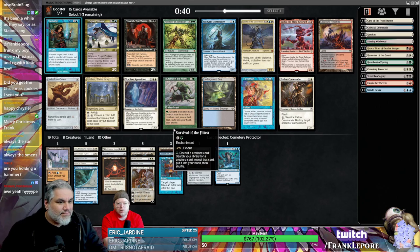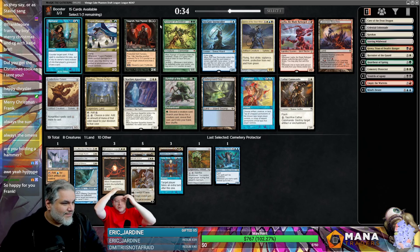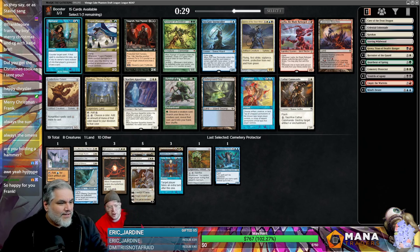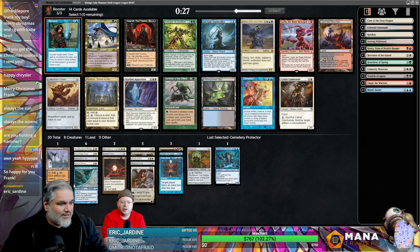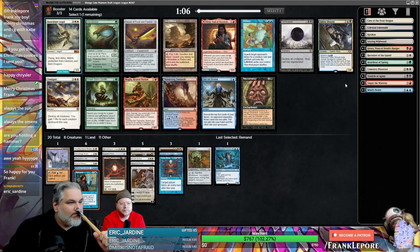Remand — I think it might just be Remand. This pack is not super impressive. Turnabout... We don't really have that many artifacts — we have like four. We can still get there I believe. Feasting Fan — that's actually not bad; it's an artifact and we have a Stoneforge.